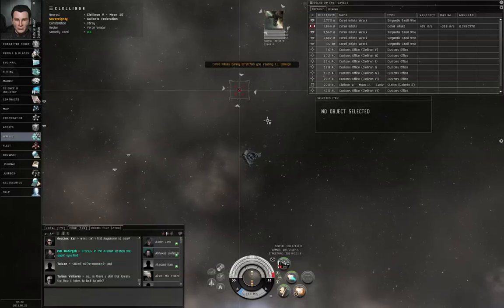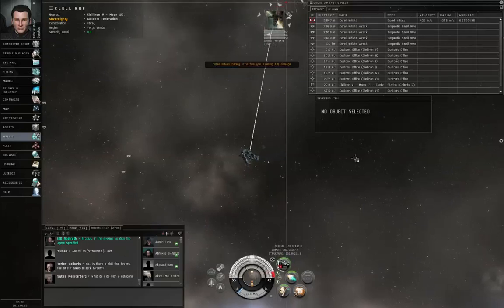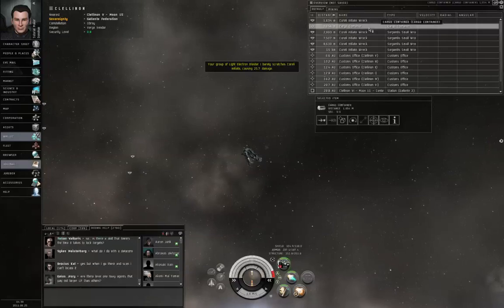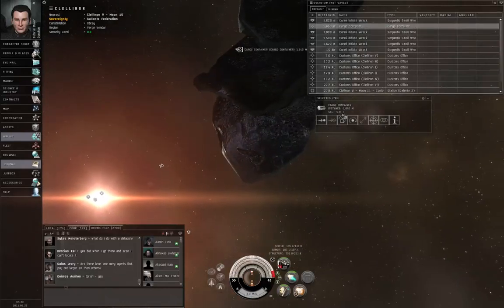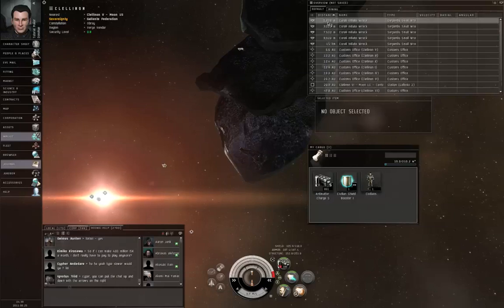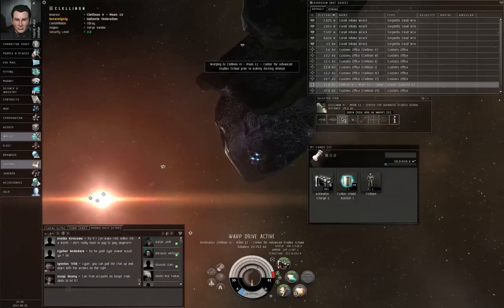I'll wait for him to come to me. His angular velocity is below 0.3. And he goes boom. There's the cargo container. Left click the cargo container — we're within two and a half kilometers. Open the cargo, open your own cargo hold, grab the civilian, bring him in. Left click the station, dock. Warp drive active.